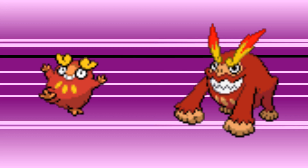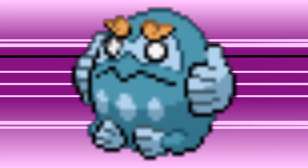Darmanitan has a special form that comes with its hidden ability zen mode, which is pretty bad competitively, but is the reason the Pokemon is one of my favorites. Zen mode completely changes Darmanitan's stat distribution when its HP is below 50%, and while its base stat total is higher, it loses speed to boost defenses and then switches its offensive stats.